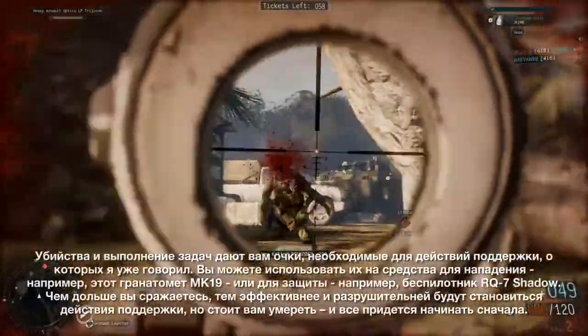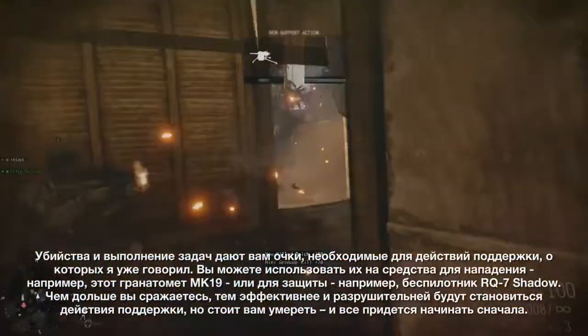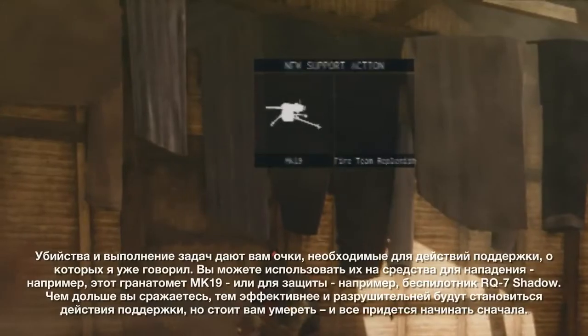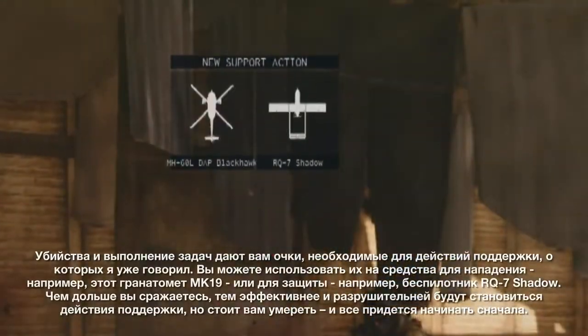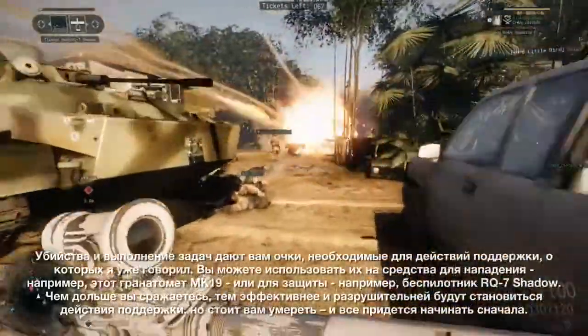Kills and objectives earn you points towards the support actions I mentioned before. Spend points on an offensive action like this Mobile Mark 19 grenade launcher, or a defensive one like the RQ-7 Shadow UAV. Support actions become more devastating as you fight, but reset when you die.